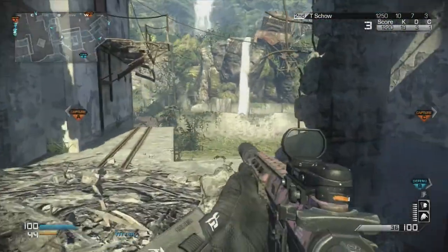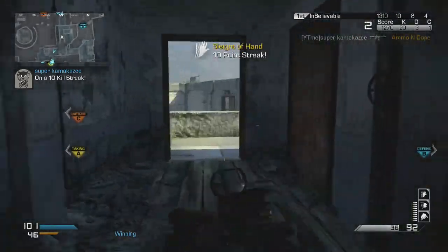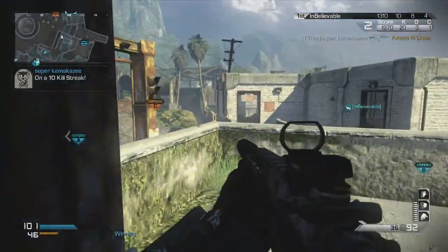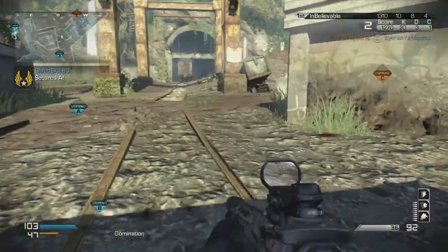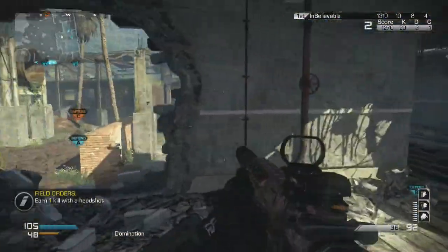This is why I needed a Red Dot Sight. I tried running Suppressor and Extended Mag without it, and I couldn't pick off people as fast at longer ranges — if they had good accuracy, they could beat me. You also want to be connecting your Remington bullets at long range, because this thing only does 20 damage at long range, so it takes 5 bullets. You want to hit as many bullets as possible.